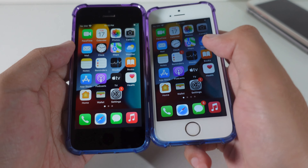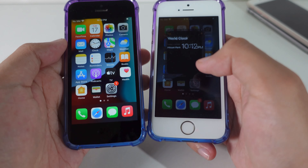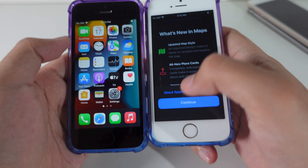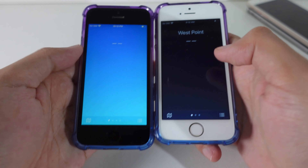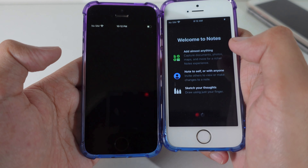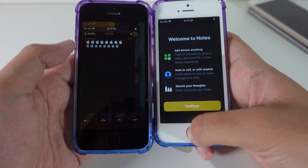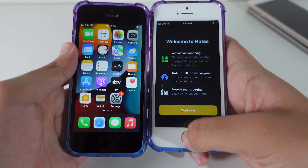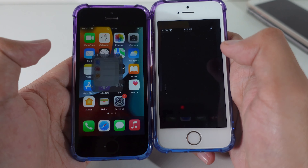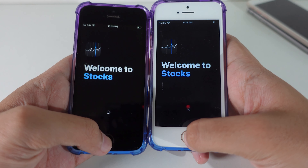I noticed that 15.5 is slightly slower. Going into Clock, then Maps — 15.4.1 again. Weather — 15.4.1 is the winner. Notes — I'm trying my best to tap at the same time to make sure they launch simultaneously, but usually 15.4.1 is first. Reminders — 15.4.1 again. Stocks — 15.4.1 again.